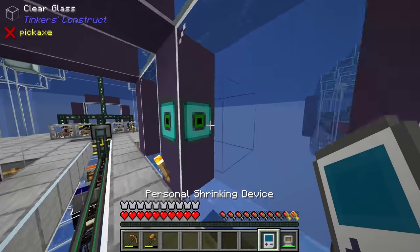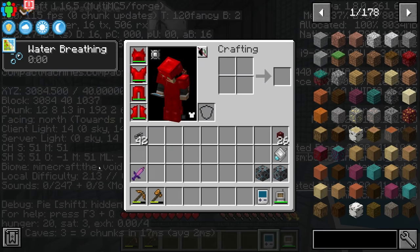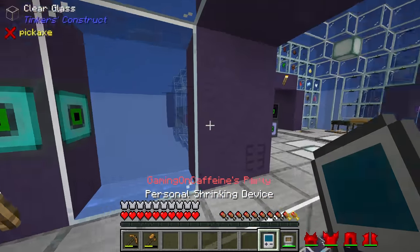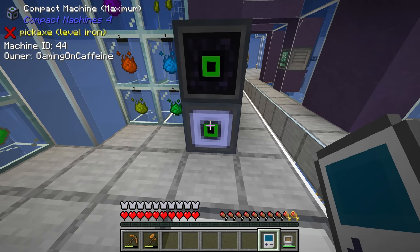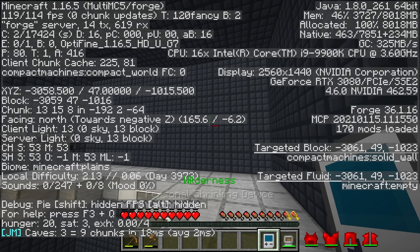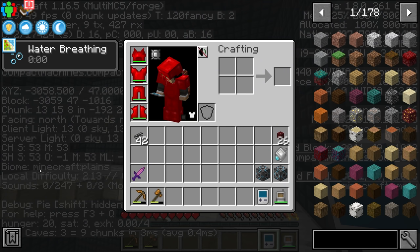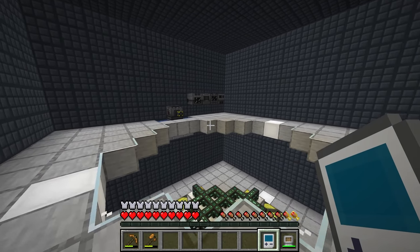The fix doesn't work retroactively, so all of our old compact machines are still in the Minecraft void biome. However, what I've done between streams is I've made another maximum compact machine to replace the last one. If we head in and press F3, you'll see that this one is now Minecraft plains — a plains biome, not a void biome. That's on the newest version of the pack.